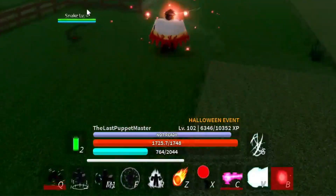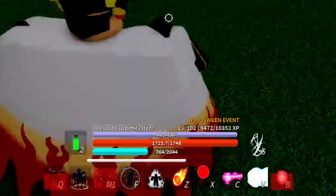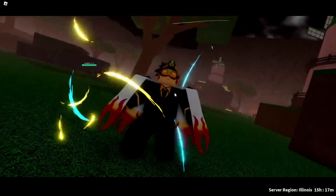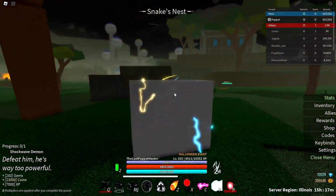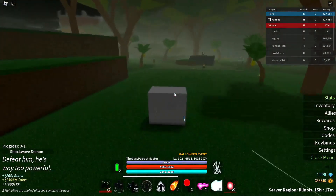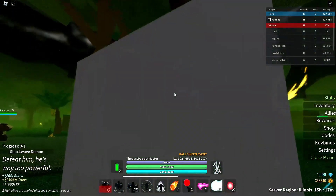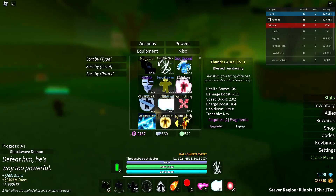Let's try and get our Awakening really quick — kill a snake. Thunder Aura. So for some reason we do the Super Saiyan Awakening thing, we start screaming. You can kind of see the effects — it's like a Yellow and Lightning Aura. Let's see what the stats are: Mugetsu gives more health boost, less damage boost, less speed boost, less energy boost. So it kind of just sucks.